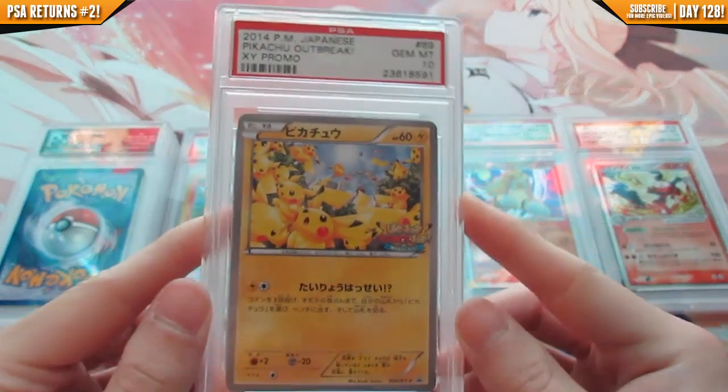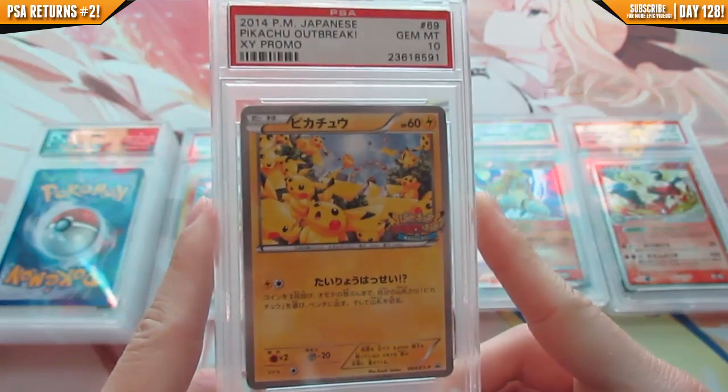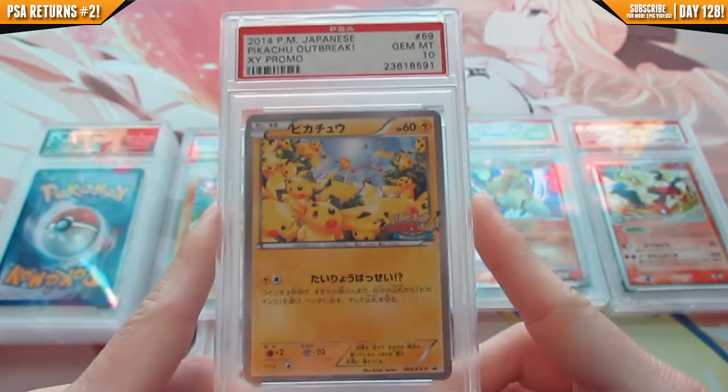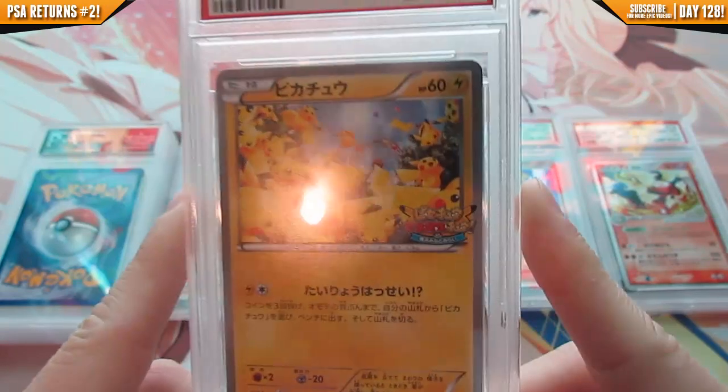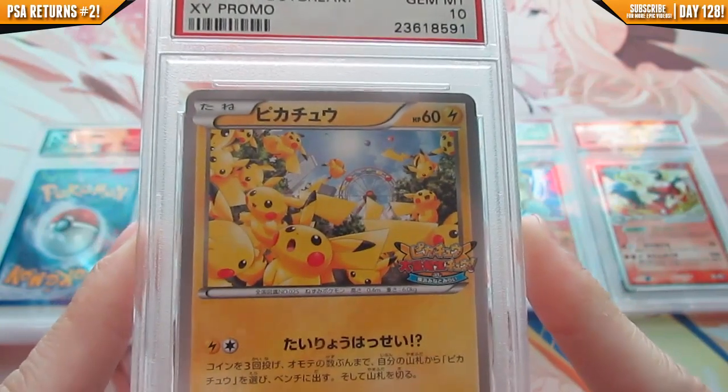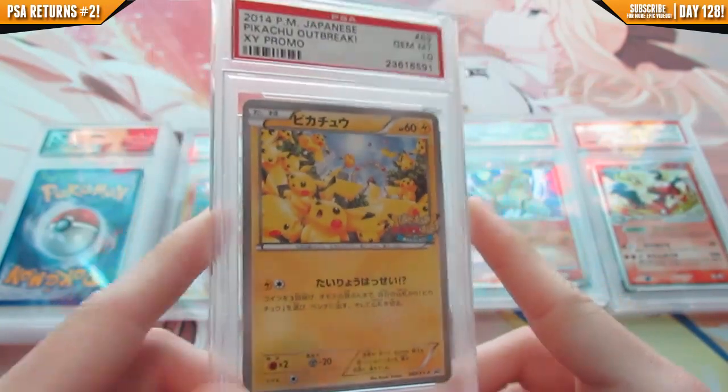Here is the first of the trio of Pikachu Outbreak promos — gem mint 10. You've gotta admit this card is awesome. Look at all those Pikachus — so many of them. Very cool.